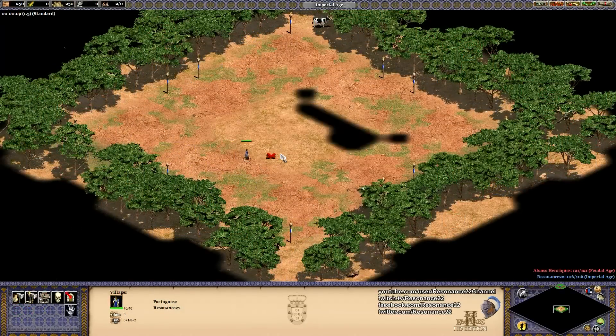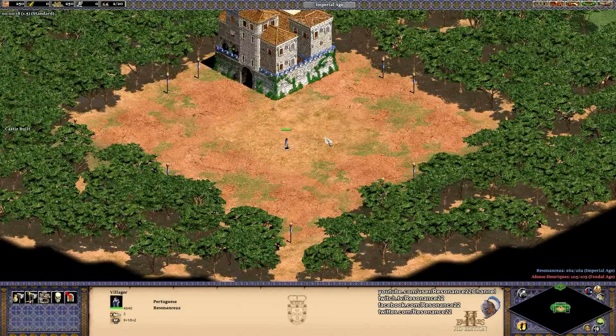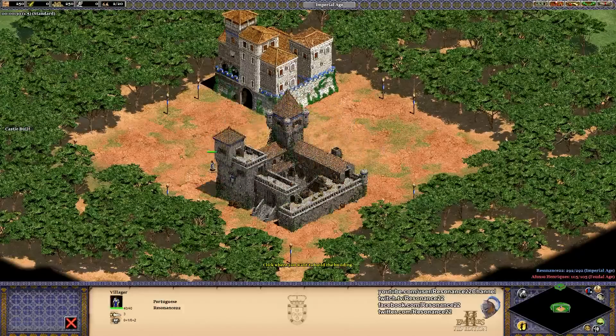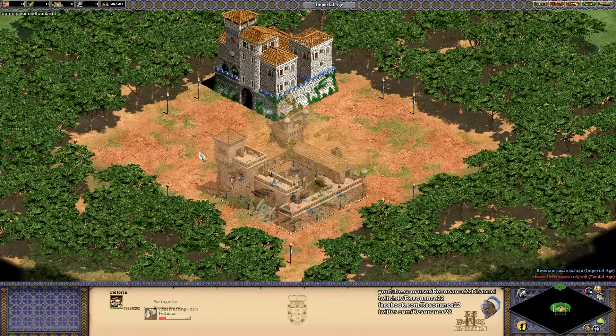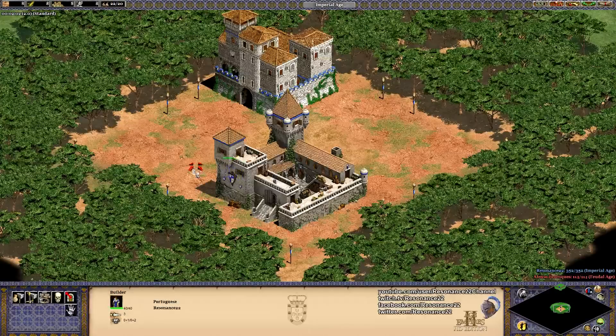Their final bonus is that the Portuguese can construct a unique building in the Imperial Age known as the Feitoria. The Feitoria costs 250 wood and 250 gold to build, and it generates a steady stream of resources without the need for villagers. The Feitoria also takes up 20 of your available population, so this building sort of acts as a replacement for part of your villager economy. It takes roughly 67 seconds to build with one villager, and currently the Feitoria will give you one of each resource every 2.5 seconds, but that value might change in the future. For starters, it generates an infinite supply of stone, meaning that the Portuguese can continue to leverage the threat of bombard towers and castles in the late game without having to buy stone at the market.